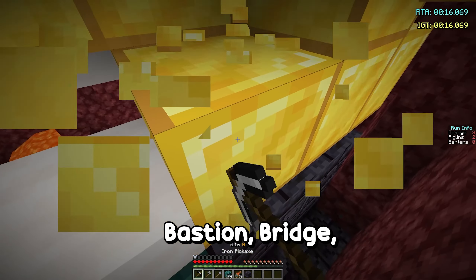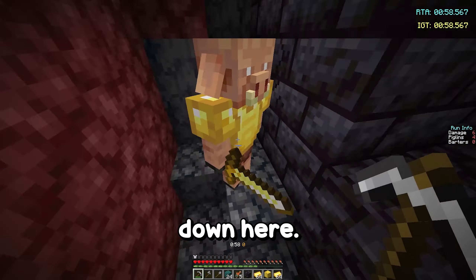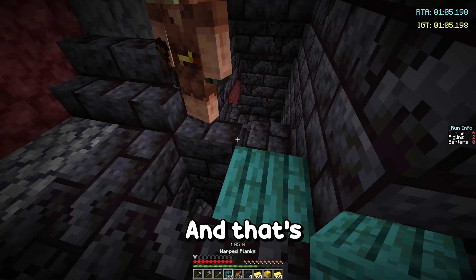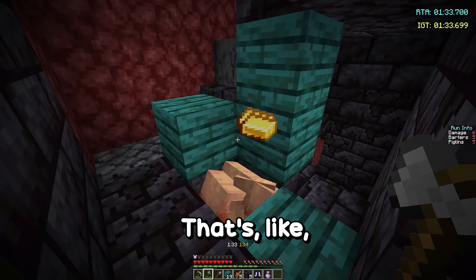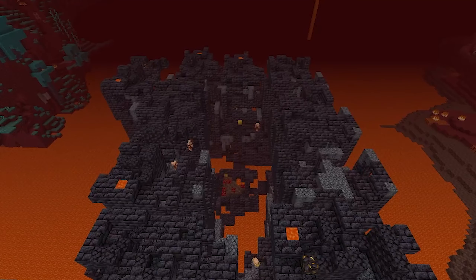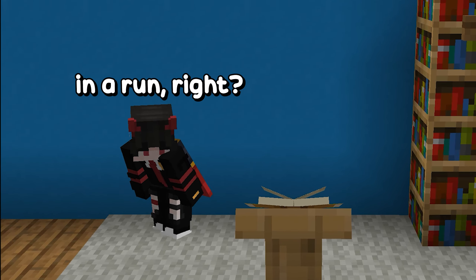In the first bastion bridge type, we have to get the chalice, then go up here, around here, down here, then two blocks, make sure there's a hole, and then that's basically it — you get your pearls. It's really simple. After learning all the other bastions besides housing — okay I was out of brain power — but it'll never show up in a run, right?